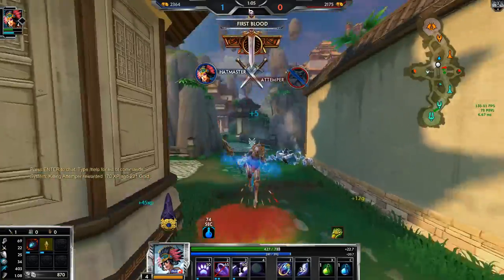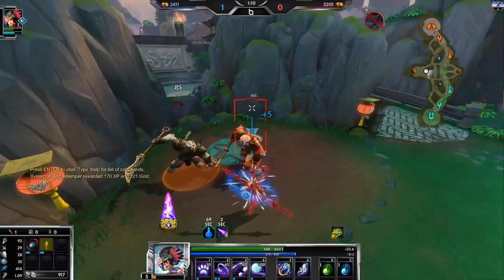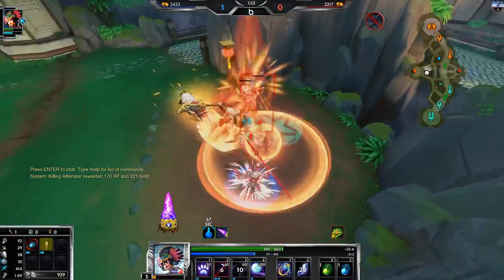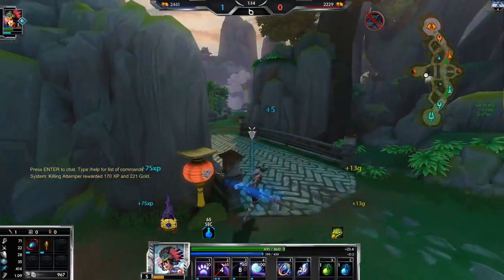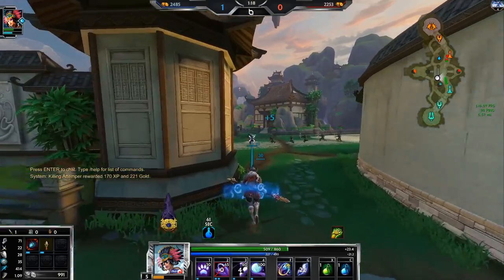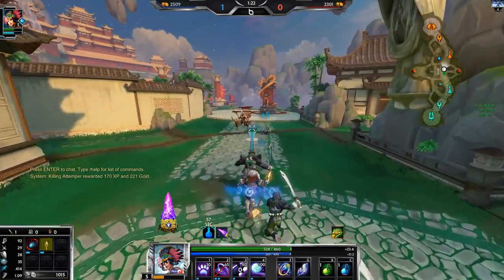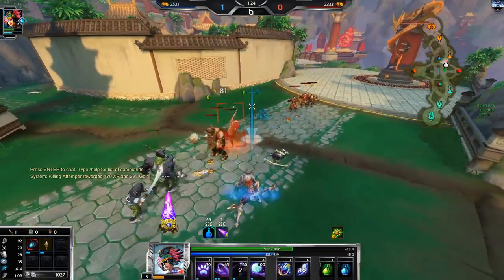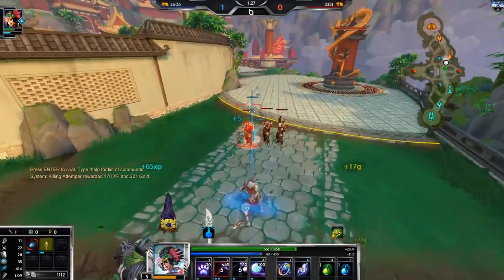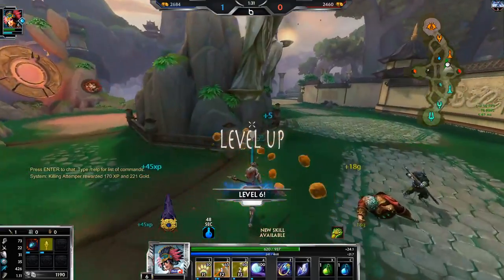This is one of those rare matchups that — because I've played it from both sides — I just kind of know how it goes. You would think if you were a Ymir loading in against Awilix, an assassin, it's like oh, this will be easy, I can kill her super quickly. But no, it gets a little bit finicky.